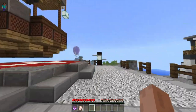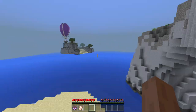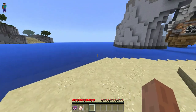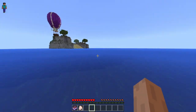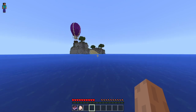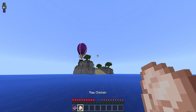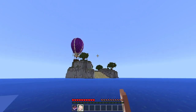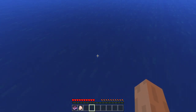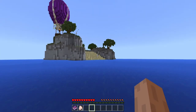Right off the bat I notice there's a hole in that creeper statue's head, so maybe we can get in — whoa, okay, we've fallen. I think we should take a swim over to this island. We got some raw chicken here, which is nice. I tried to give some to people but it won't let me — sharing is caring, but Minecraft doesn't think so.